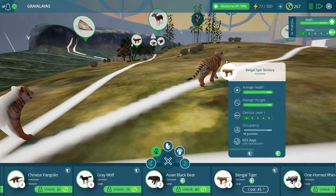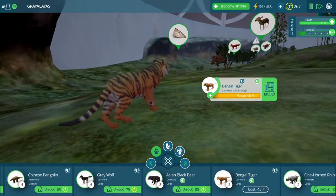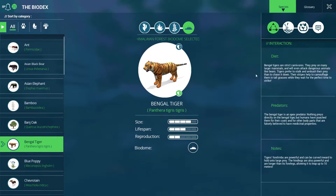How many do we get? Two of them. Did you hear that roar? Love it. Bengal tigers are strict carnivores — they prey on many larger mammals and will even attack dangerous animals like bears. Tigers prefer to stalk and ambush their prey rather than chase it down. Their stripes help to camouflage them in tall grasses. The Bengal tiger is an apex predator. Nothing preys directly on the Bengal tiger, but humans have poached them for their coats and body parts falsely believed to have medicinal purposes. Their hind legs are longer than their forelegs, allowing them to leap up to 10 meters. Holy cow.